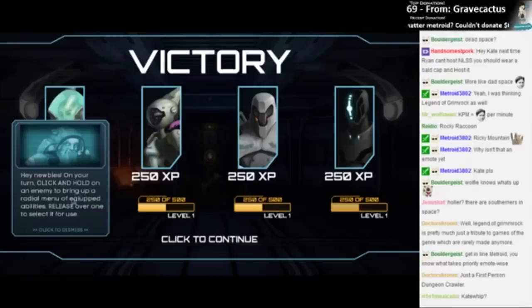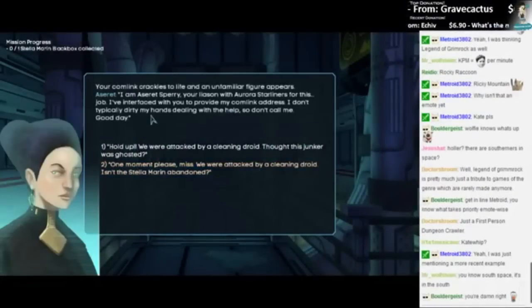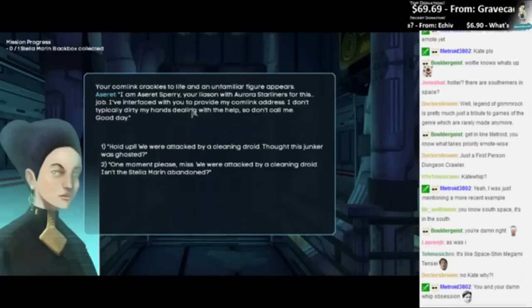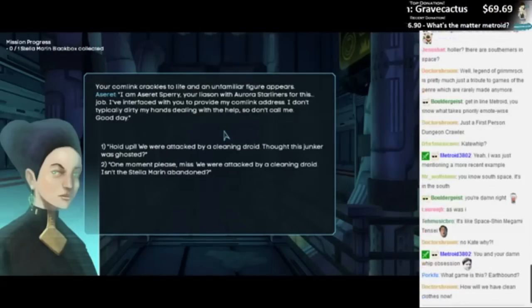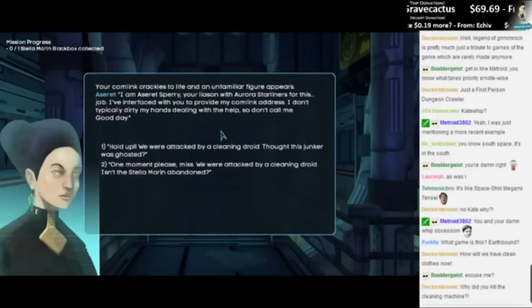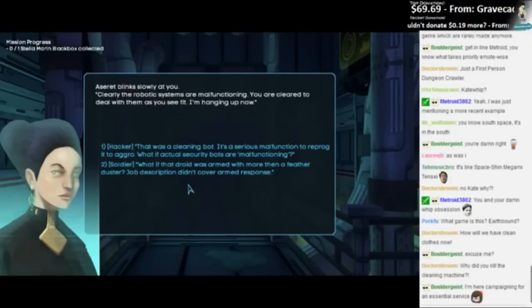Click and hold on an enemy to bring up a radio menu of abilities. Your comlink crackles to life and an unfamiliar figure appears: 'I am a third party, yearly in with Aura Starliner for this job. I've interfaced with you to provide my contact address. I don't typically dirty my hands with the hail. Don't call me. Good day.' What the — hold up, we were attacked by a cleaning droid!